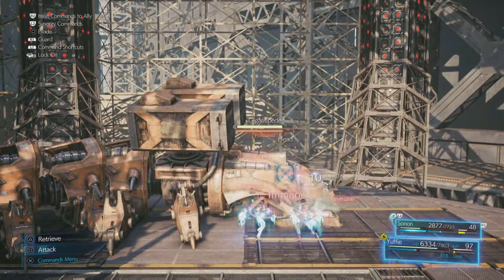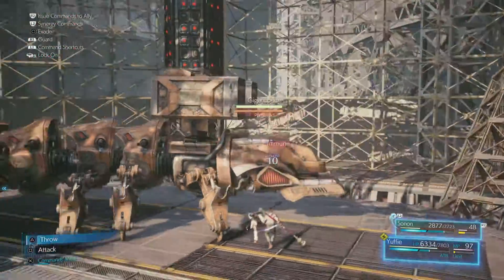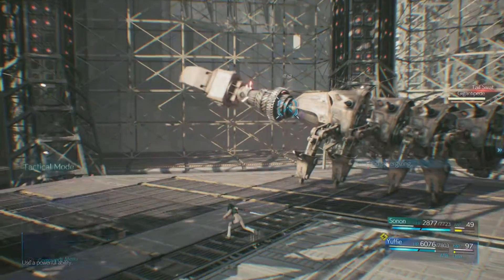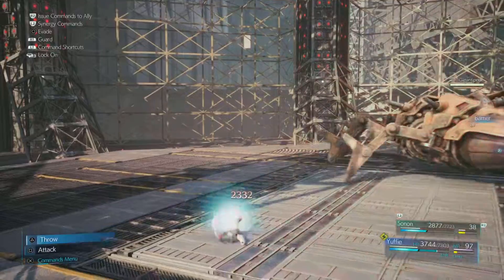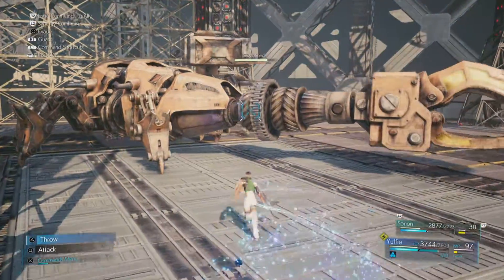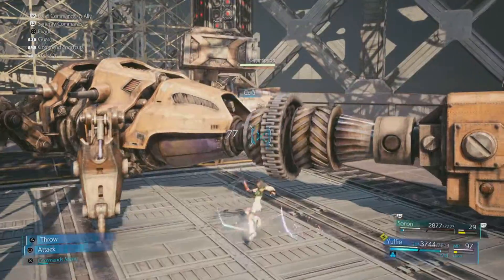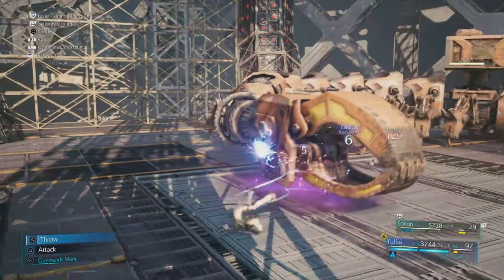I'm pretty sure you can go for the head, but for some reason I was getting immune — so I have no idea. I don't know all the ins and outs of this boss; I just know it's weak to lightning, go for the tail and the head. At some point during the fight I start seeing more damage, so I'll change my entire targeting strategy — just go right for the head.